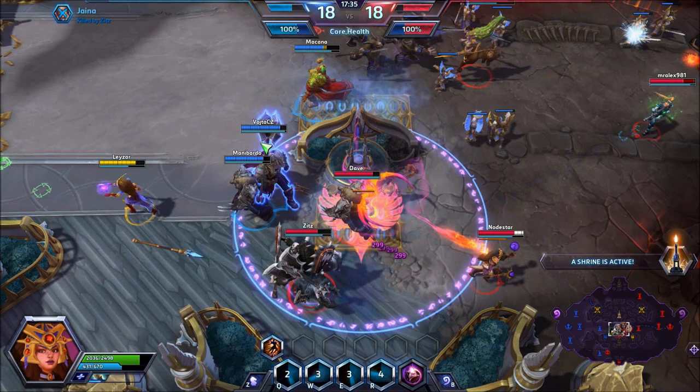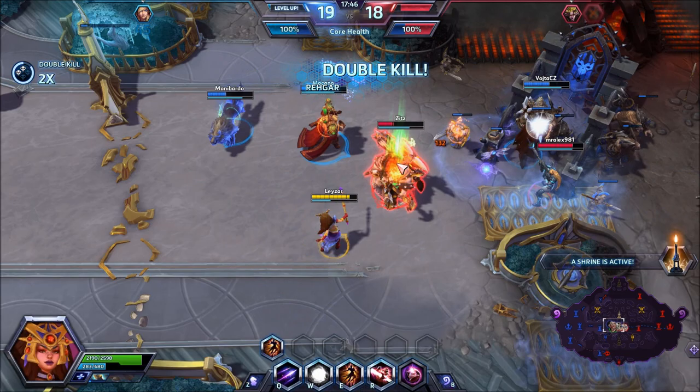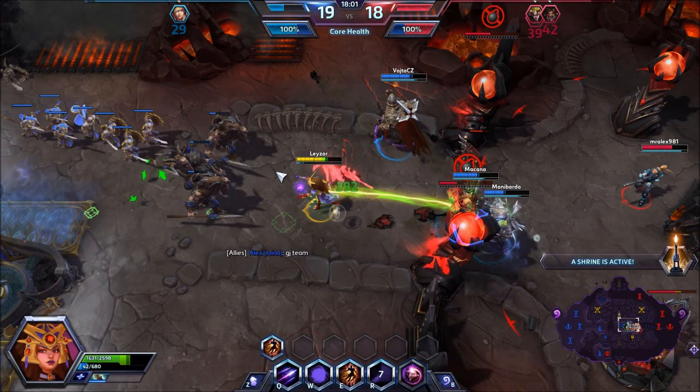Moving on to heroic abilities, first we're going to talk about Disintegrate. This is a channeled beam which follows your cursor — there's no delay or anything like that, and it deals a lot of damage, but it's somewhat dependent on your team. You need a little bit of CC, for example Leoric's Entomb can work great with this one, or maybe a Mosh Pit, or even a Sindragosa from Arthas, just to keep enemies somewhat in place. Because a blink, a dash, or a Bolt of the Storm can get them out of your beam — yes, you can reposition quickly, but keep in mind it only lasts 2.5 seconds, so that's damage wasted.